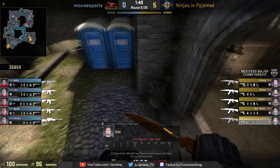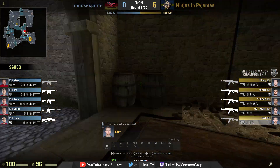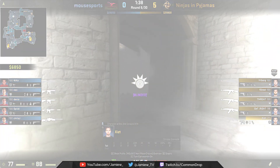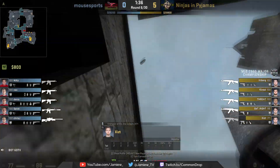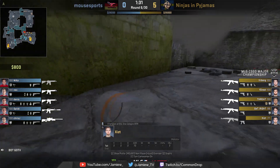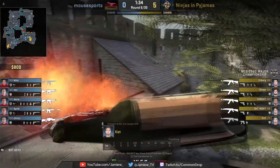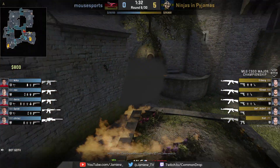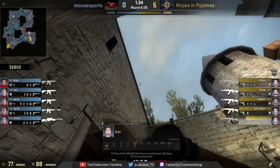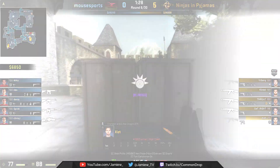Finally we move to B halls where we see Exist and Get Right. Initially they double nade drop in case the CTs try to boost, and then they push down long. Exist completes the wall of smokes by placing a smoke between long and planter, then gets a molotov up by the tree as this is the most powerful spot against a smoke execute like this. He then times a flash for Get Right to allow Get Right to push around planter and through the smoke, then gets onto the site clearing drop and holding for post plant.